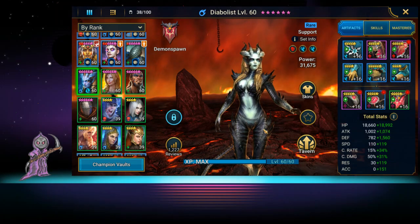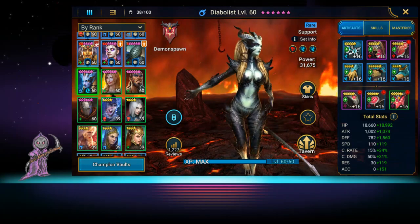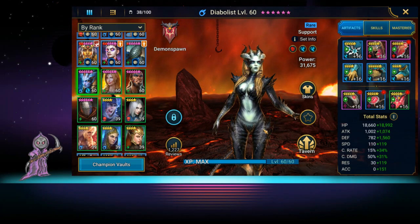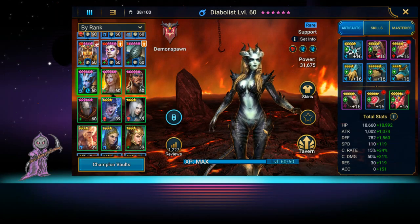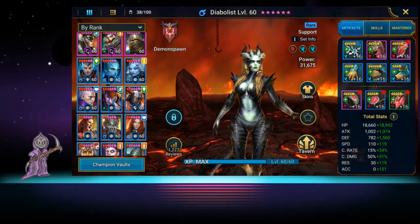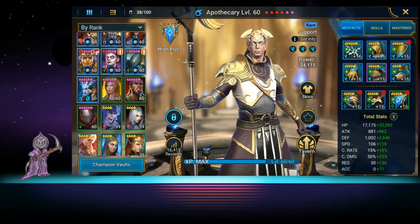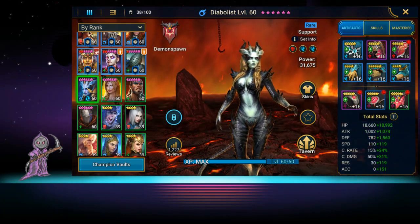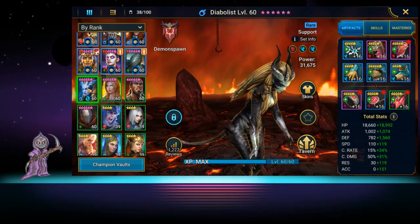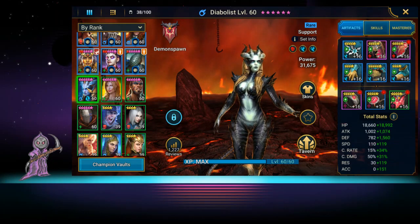This is Mobile Gamer Nerd and we're back with another free-to-play champion spotlight. Today we're reviewing Diabolus. Diabolus is a formidable champion in stage 12 and she's basically one of the starting five if you're unable to get her counterpart, Apothecary. Apothecary has heals and a couple of extra skills better suited for the beginning of the game, but Diabolus is a very good hero to get you started as a speed lead.